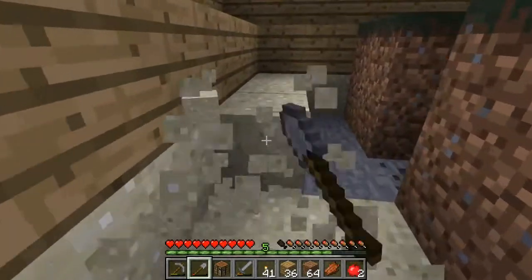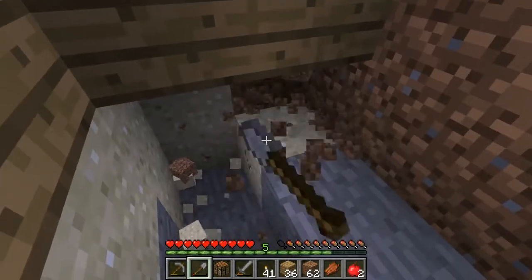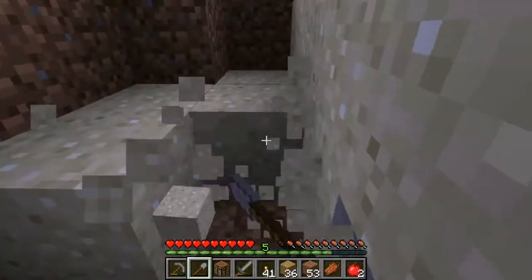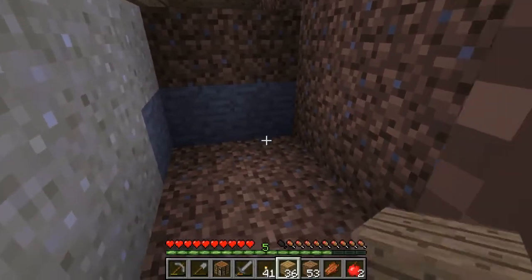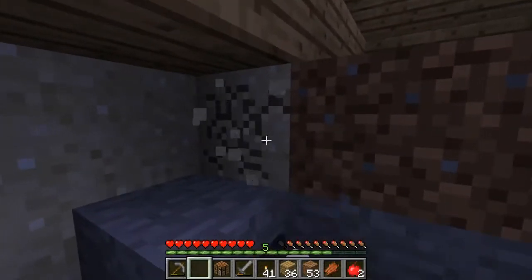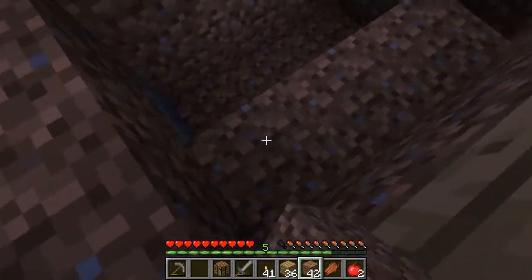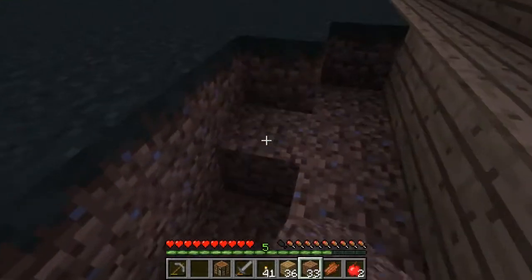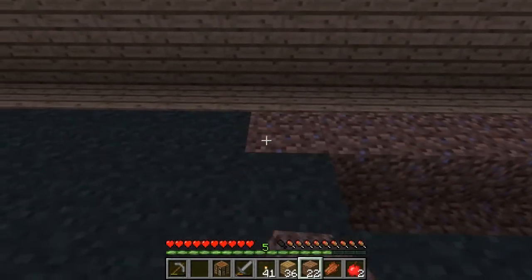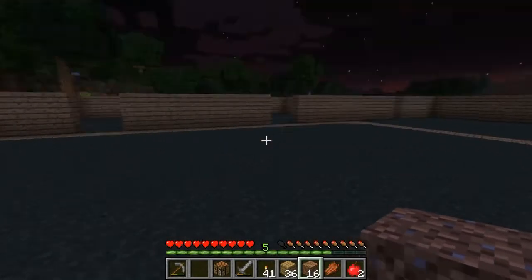I wonder exactly how much sand is here. I know on the other side of this sand is probably... there wouldn't be water here, goddamn it. Why did my shovel break already? Stupid shovel. So I just had a really atrocious idea — I think I want to build the walls out of sandstone. I'm going to need a desert.